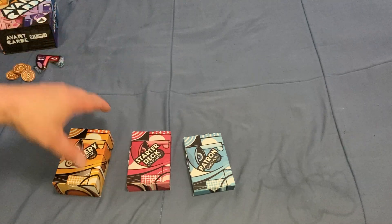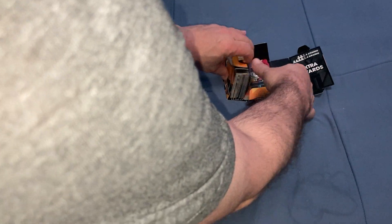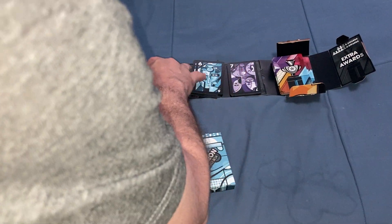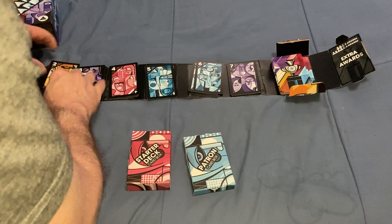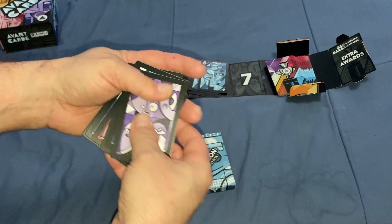The way these work is kind of interesting - you actually unroll the box open like this. It's a little finicky. In this box you got cards numbered 2 through 7 in different colors, and you got these awards. How many awards you set up depends on player count: it's 24 for two or three players, and 28 awards for four or five players. So you count those out.